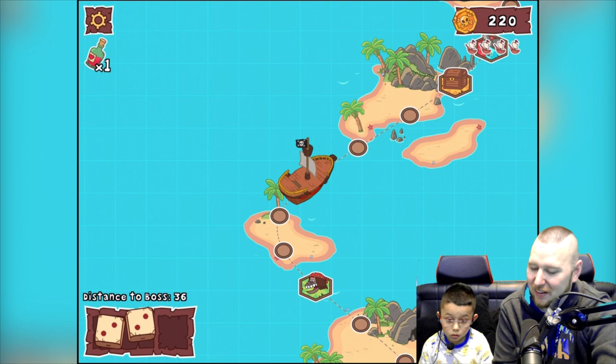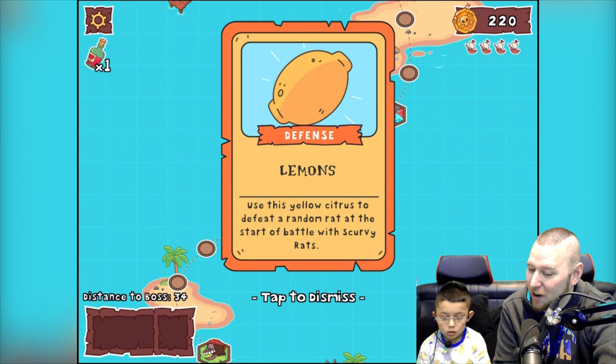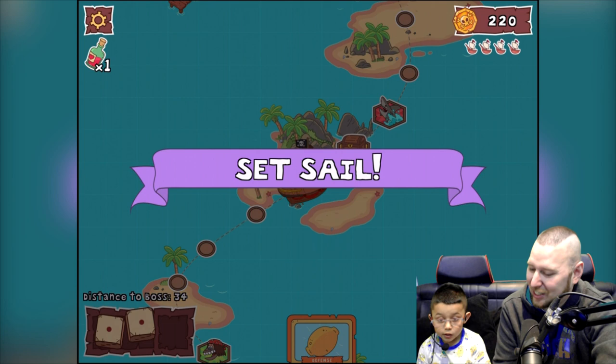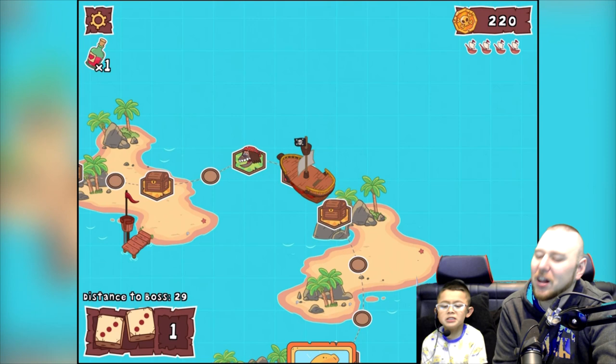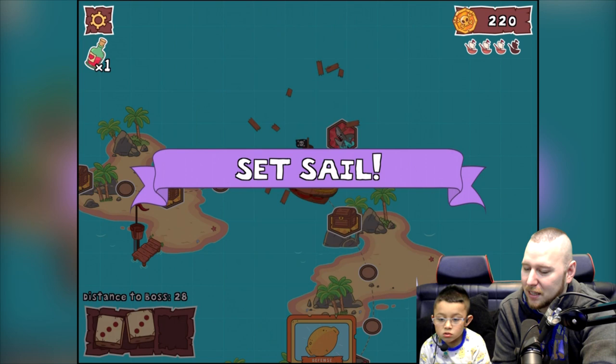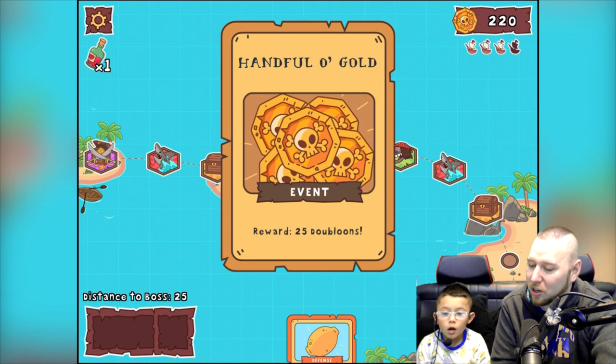Two — we missed the treasure. Lemons — use this yellow citrus to defeat a random rat at the start of a battle with scurvy rats. That's actually good! Six — one, two, three, four, five — a shark! It takes one damage — can we use this? Yes! That defeated it.